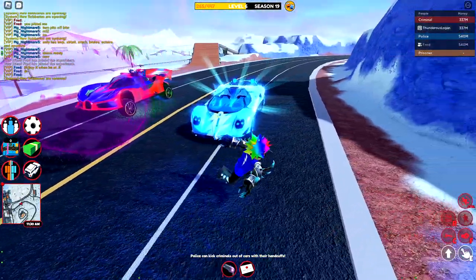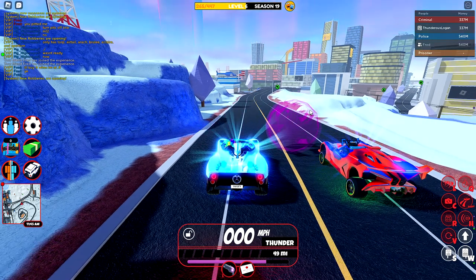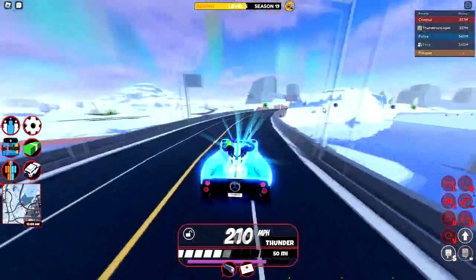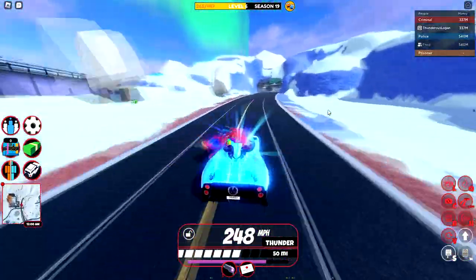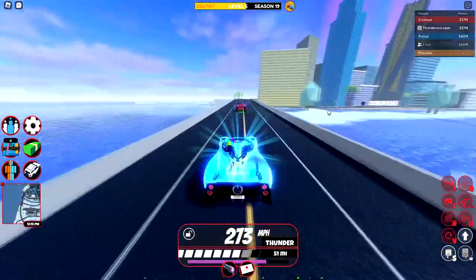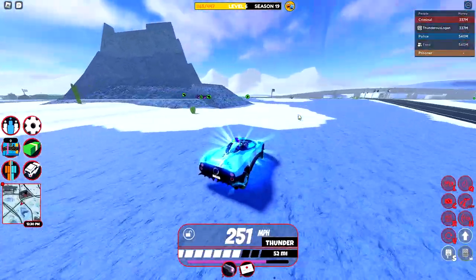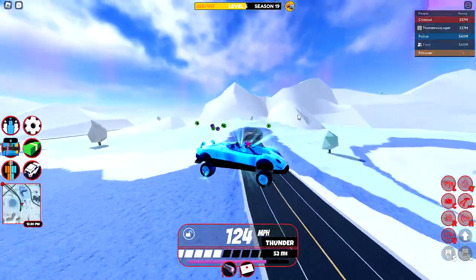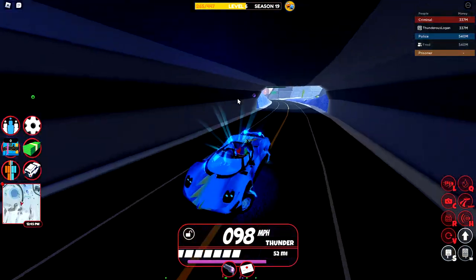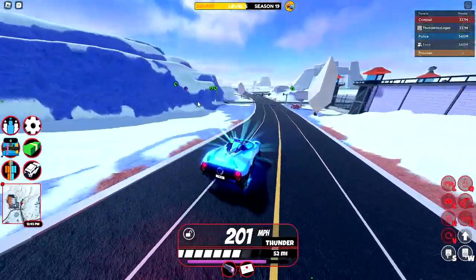Next up we have the Carbonara up against the BNF. The Carbonara actually stayed in front of the BNF for a little bit, but then the BNF seems to have just a tad bit more top speed and eventually catches up to the Carbonara. Interesting results — let's move on.